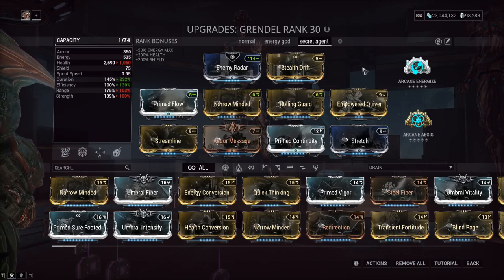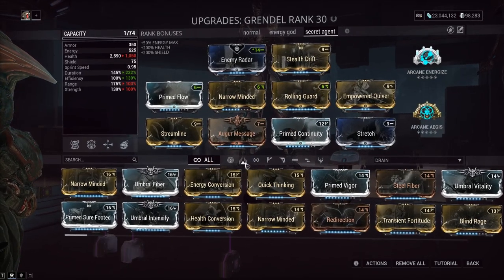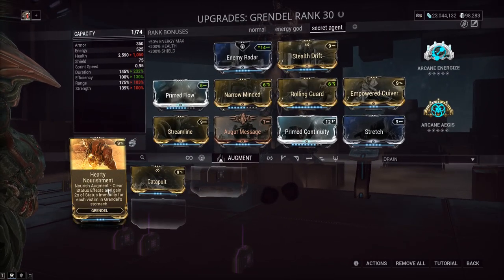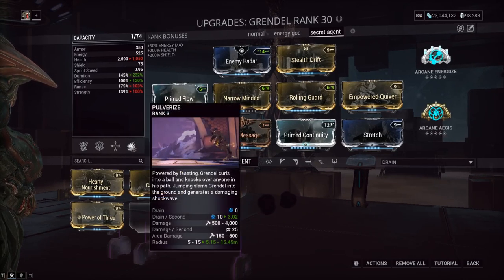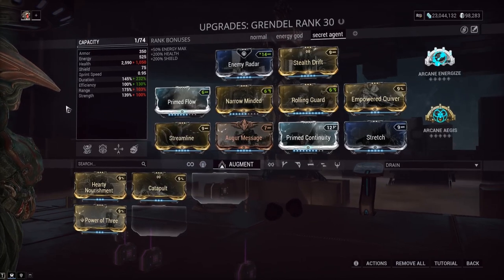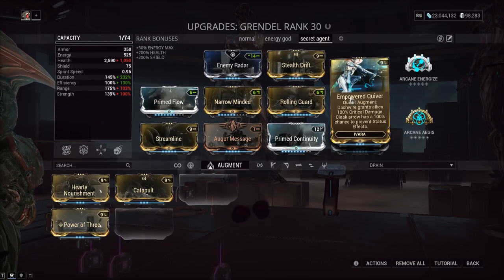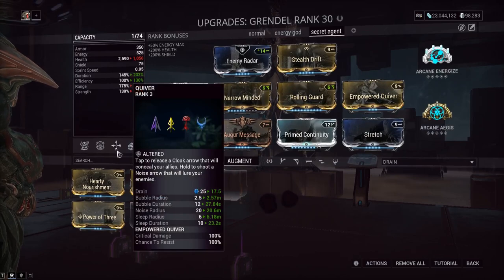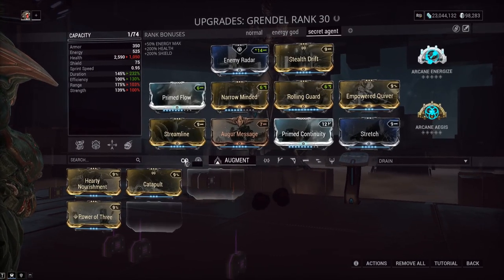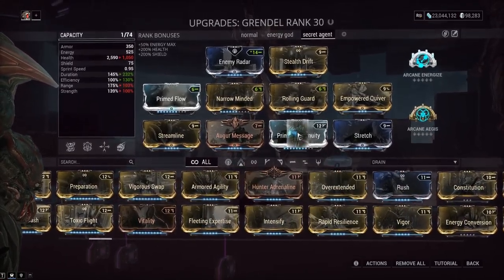What we're doing is kind of a joke meme build, but you can actually be permanently invisible as Grendel and status immune — literally better than the garbage augment they just introduced. We're subsuming Ivara's Quiver ability onto the third slot, since the third ability is usually trash. You want to use the Empowered Quiver augment mod because it gives you status immunity, but keep in mind if you have negative power strength, the chance to resist a proc goes down.